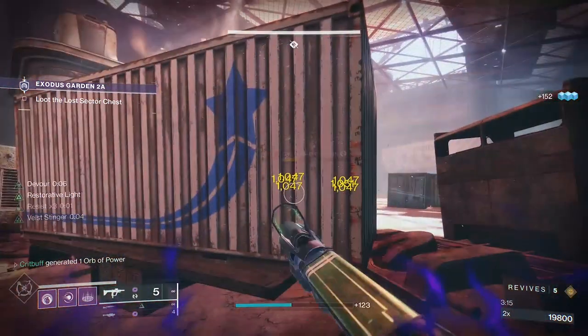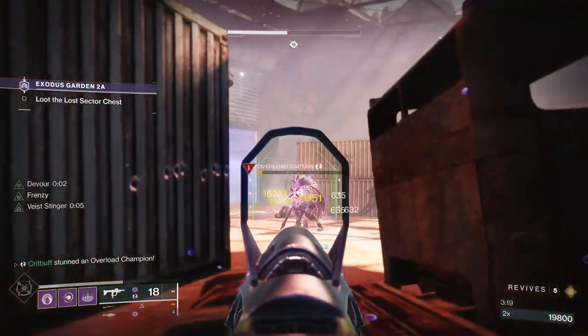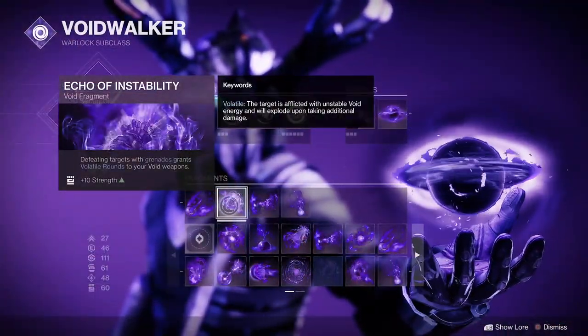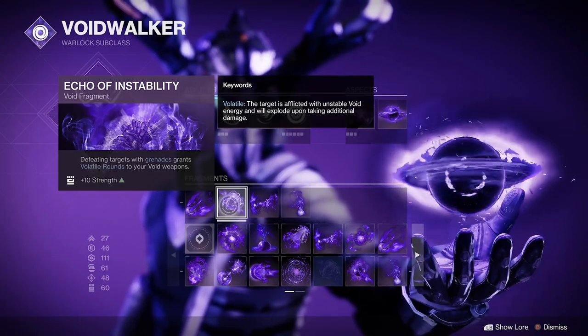If you're watching this guide after Season 16 and you want volatile rounds, you're in luck. Even though you don't have the Volatile Flow mod anymore, you can equip the Echo of Instability fragment. This gives you an extra 10 points of strength and grants your Void energy weapons volatile rounds whenever you defeat targets with your grenade abilities.